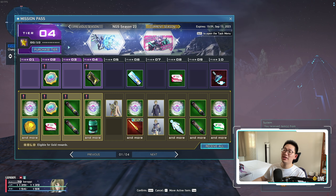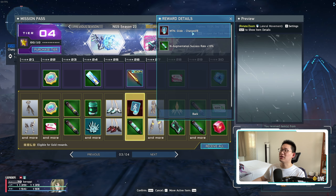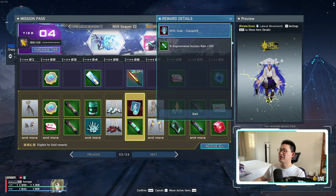The Mission Pass has been updated — we are now at NGS Season 23, so there's a bunch of goodies. They've changed some of the rewards: instead of Notes, they are now giving Dominus — specifically Kavaris Dominus and Stia Dominus — which is a much nicer change. We also have a Charge Motion Glide, which has a pretty cool electric-type theme. There's a lot of really nice items, so make sure you pick them all up.